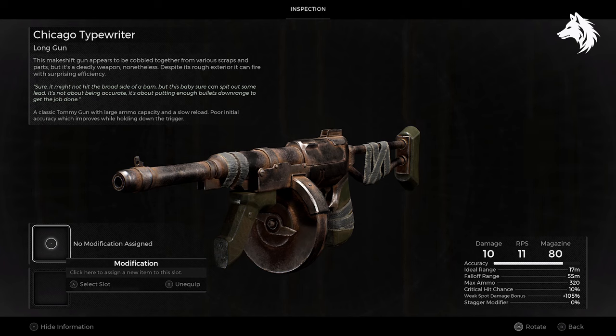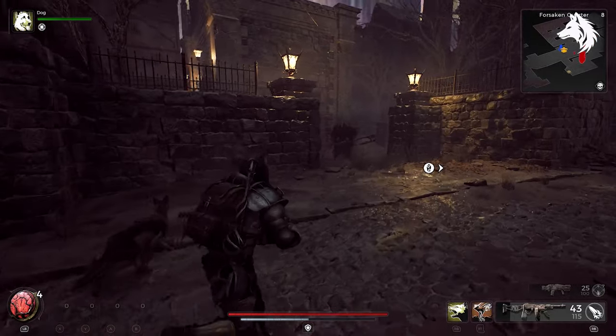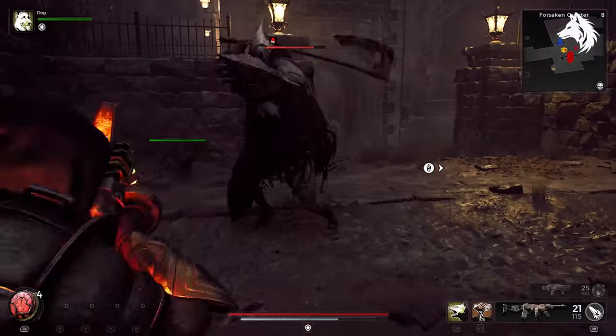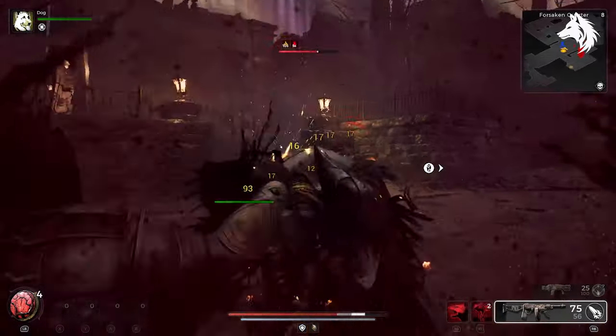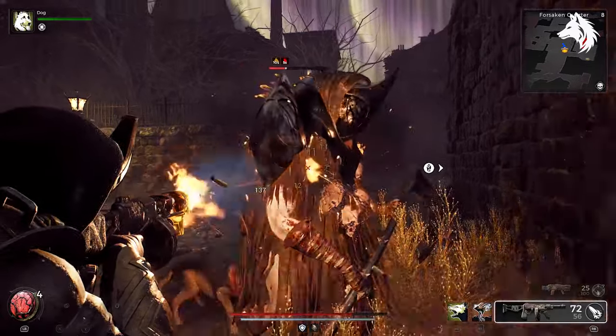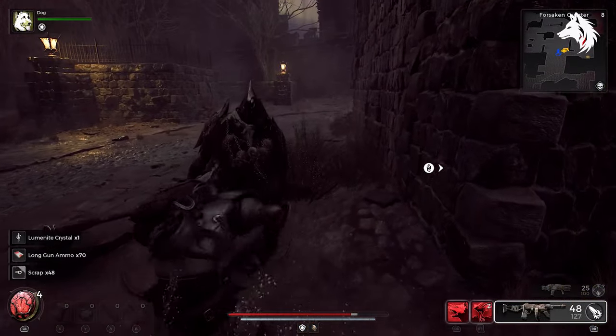The Chicago Typewriter, a cherished returning weapon from Remnant: From the Ashes, has made a comeback for a compelling reason — it's simply a highly effective weapon choice. Most effective in short to medium range engagements, its generous ammunition capacity allows for sustained firing, making it particularly potent against bosses with limited openings for attacks that could otherwise leave you vulnerable while reloading.